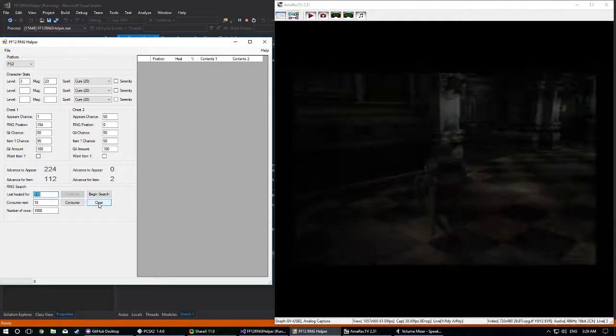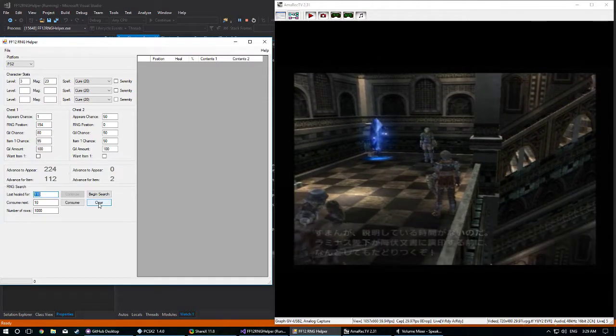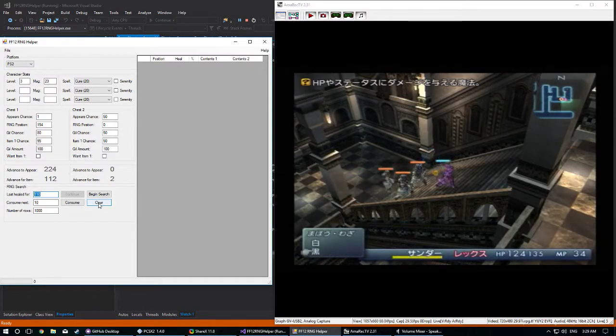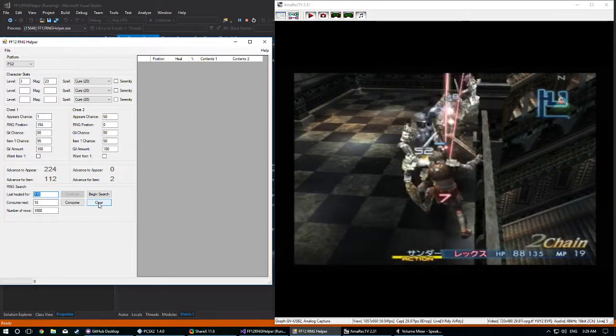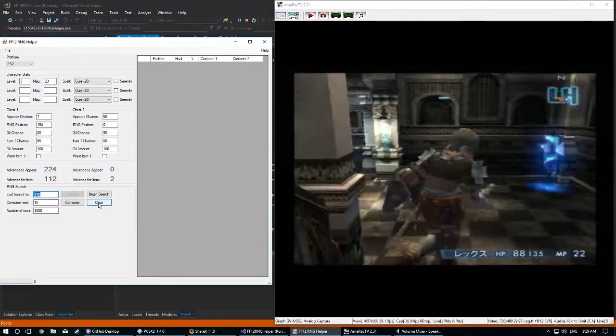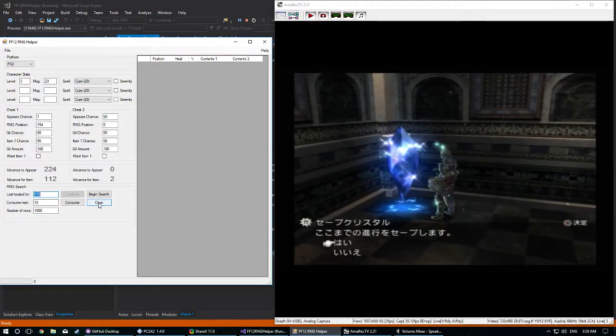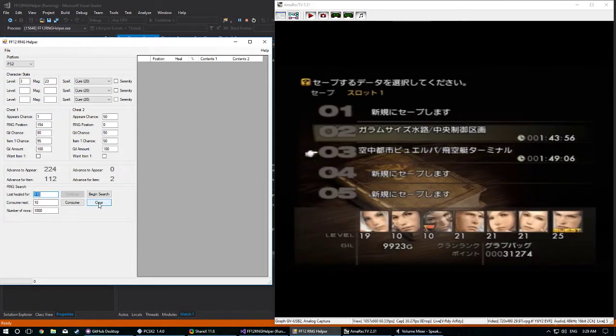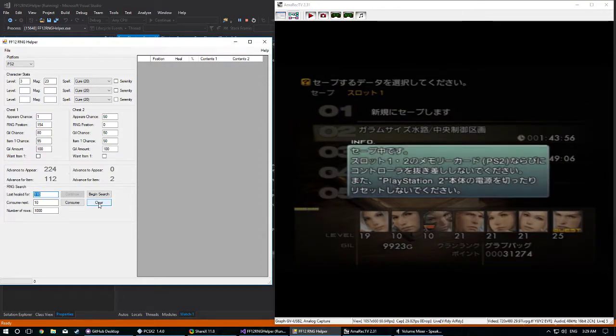A few other places, if you want to use your own RNG manipulation tool, would be pretty much any zone where there's no NPCs, no enemies, and where you can cast spells — like the zone before Fire Main would be one. Okay, take care of these guys, zone back, make a save. Go ahead and put it over my Garum Scythe save, because who cares.